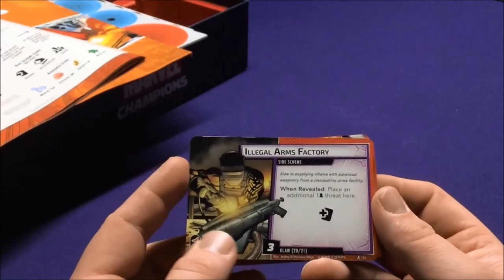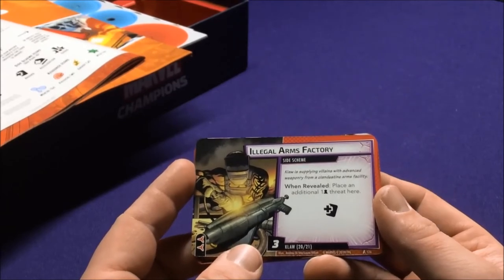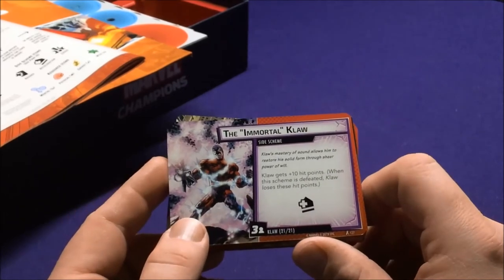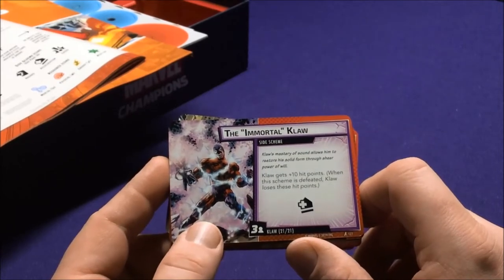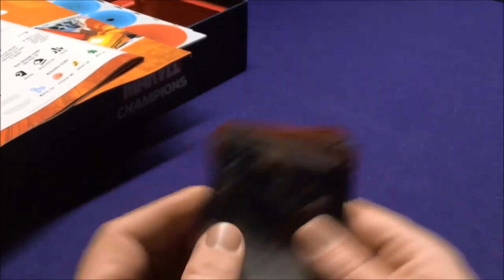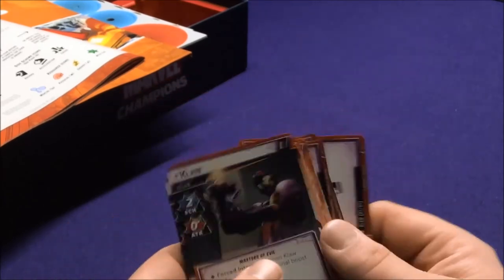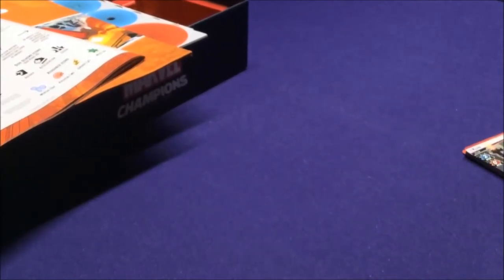He also has a side scheme — Illegal Arms Factory: Claw is supplying millions in advanced weaponry from clandestine facilities; when revealed, place additional threat here and he gains an extra card. Then there's the Immortal Claw side scheme: the Master of Sound allows him to restore through sheer willpower — Claw gets plus ten hit points. When this scheme is defeated, Claw loses those hit points. So he can go up to 28, but you can knock him down to just 10 by defeating that scheme.